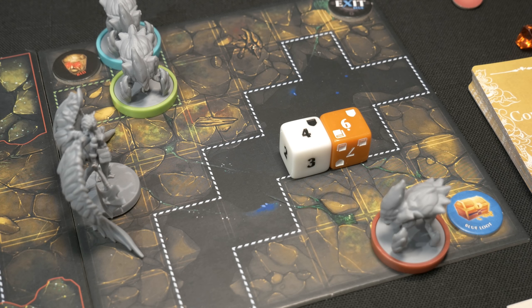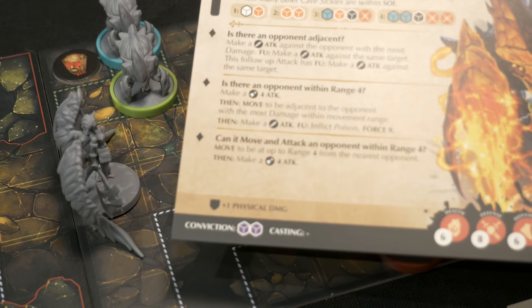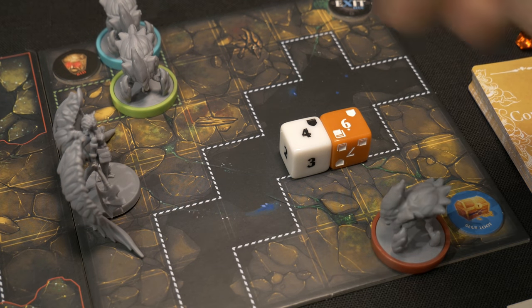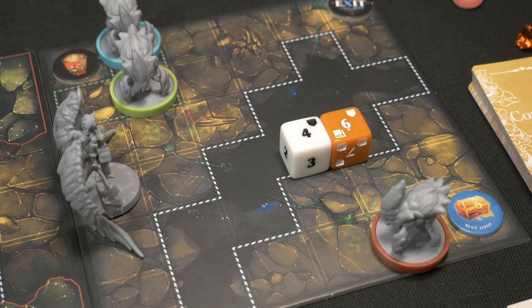We got hit from across the gap. The 10 is a perfect hit but not higher than my defense, so no extra damage there. Looking at the cavesicle's symbols - this is the first time it's used this ability - the bottom shows plus one physical damage for every shield. It rolled two shields, so two extra damage comes through, for a total of two damage on Remy. I check for armor - Remy has none, though Rook has one armor which would negate one damage if he were hit.